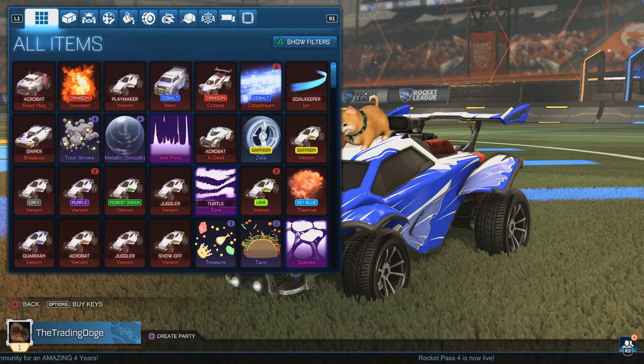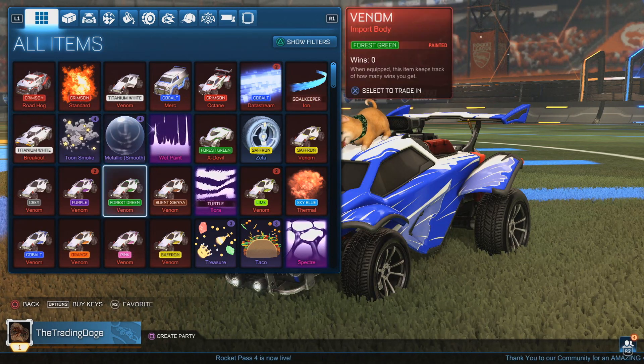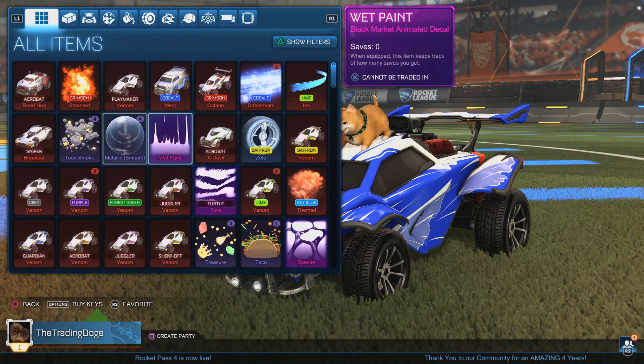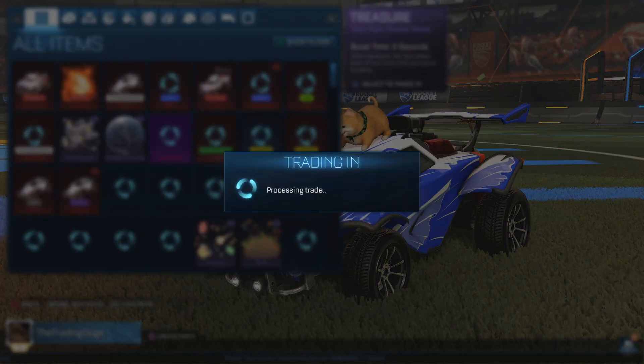Crimson Certified! Well, there we go — Crimson Acrobat Roadhog, and we make four certifications! Can we get one more certification? That would be a 50% cert draw rate.